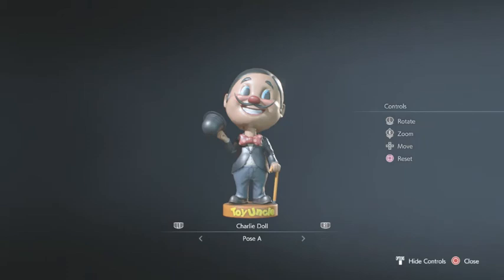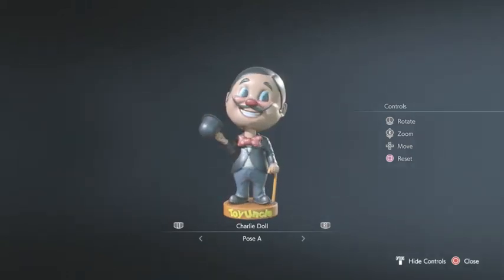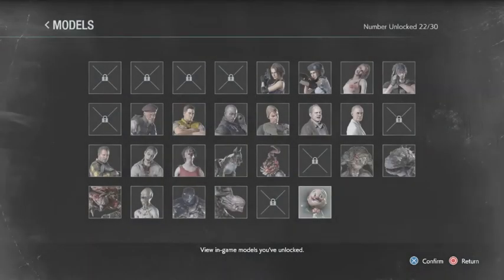I think this is the last one — the Charlie doll. Yep, it was the last one. So anyway, these are the in-game models that I've unlocked so far. Obviously I'm missing a few — the notable one I'm missing is Nikolai, which probably should go right here. I'm guessing a bonus one is probably Mega Man.